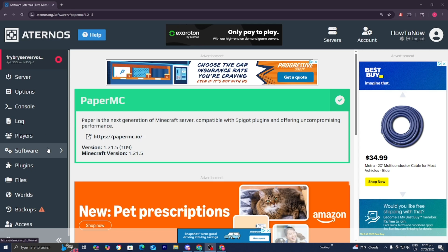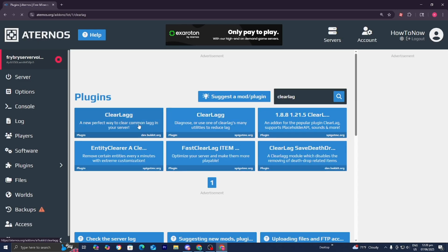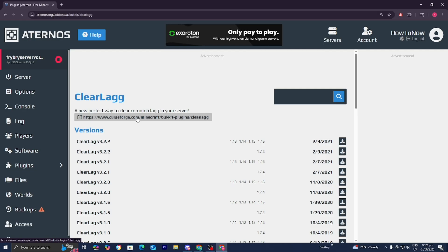The next thing you want to do is go to the left menu and select Plugins. Once you're in Plugins, go to the search bar and look up ClearLag, then install it. This is basically going to optimize your game significantly and make it run faster.